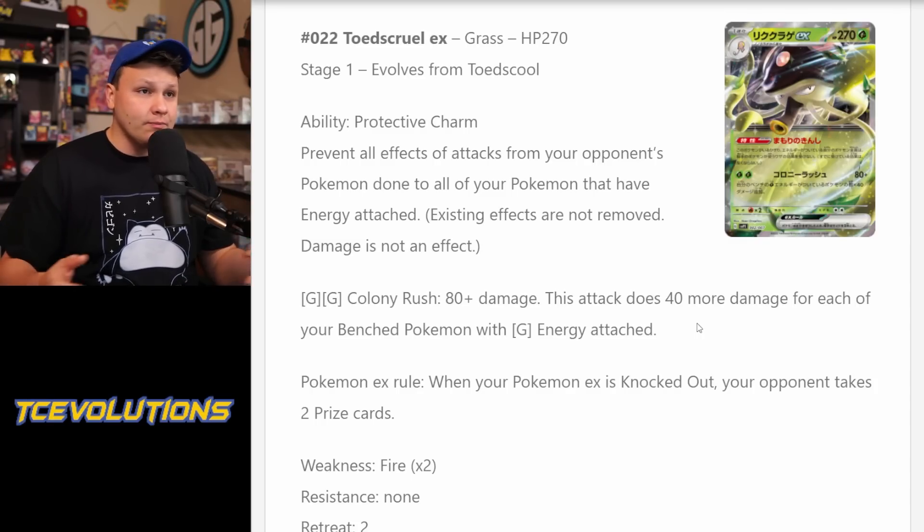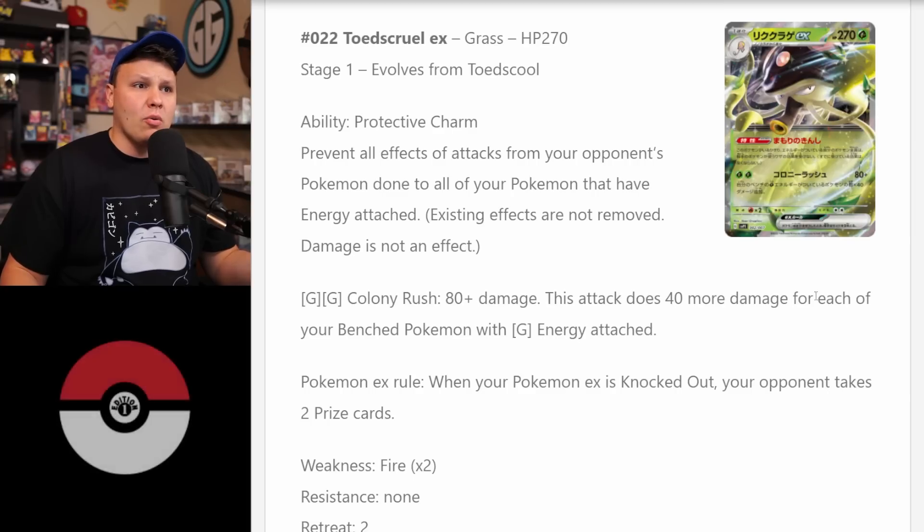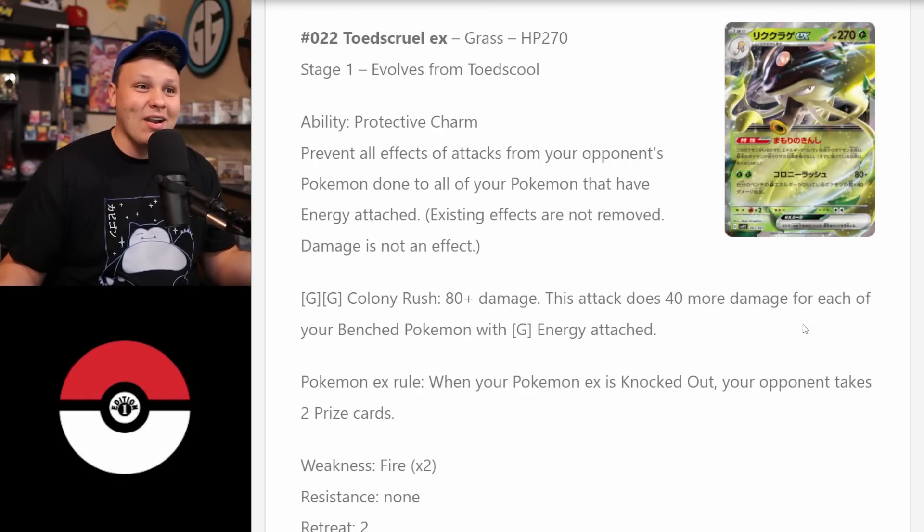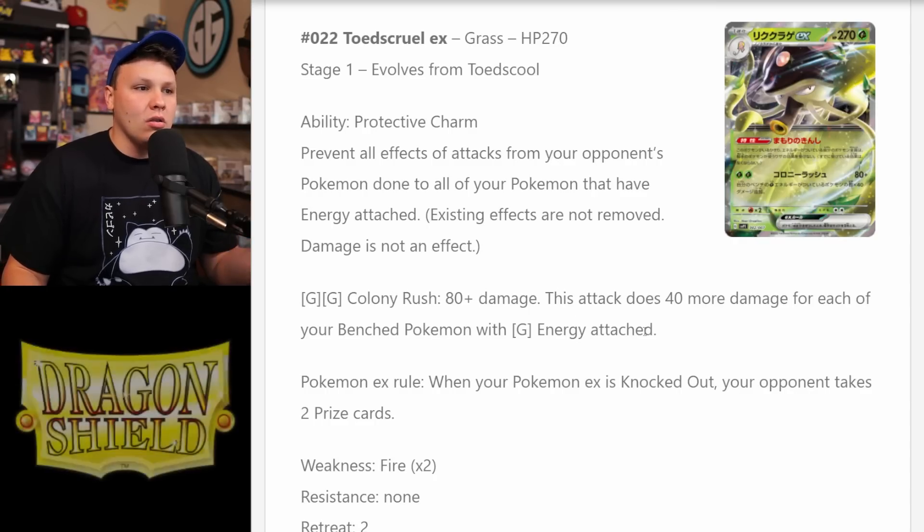280 damage knocks out all V-Star Pokemon, which is pretty solid. It basically KOs most Pokemon in the format currently — stuff like Duraludon VMAX, and Umbreon VMAX, which is actually weak to Grass, so that would work as well. We couldn't one-hit KO a Gardevoir EX, but if they attack with it, they'll probably have 40 damage counters on it that we'd be able to work with to get the KO with Colony Rush.